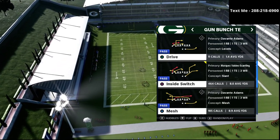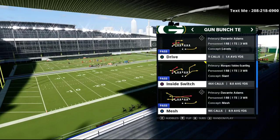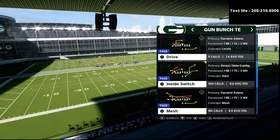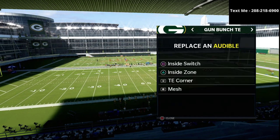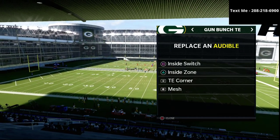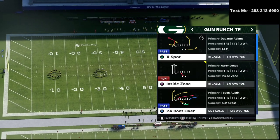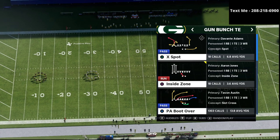In this video we're talking about the bunch tight end. If you want to get my entire gun bunch tight end offensive guide, I'm going to leave a link to that in the description. You can get the entire offense broken down in depth for just $15 — it actually covers both the bunch tight end as well as the trips tight end offset, so it's a very good deal.